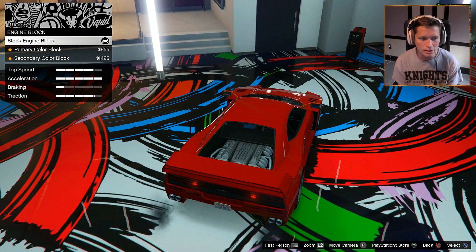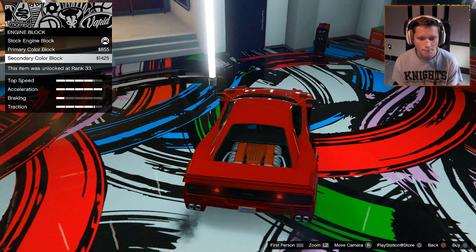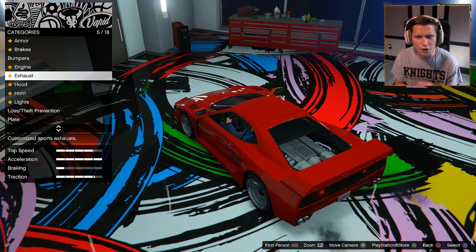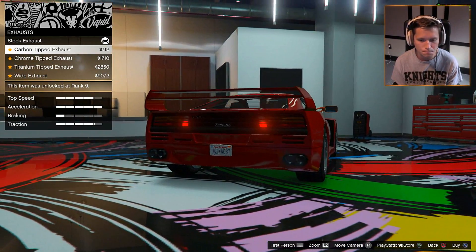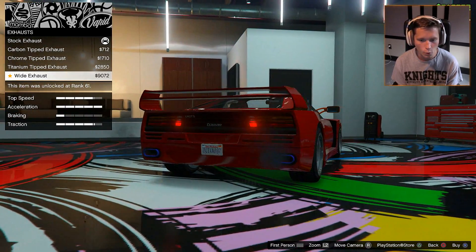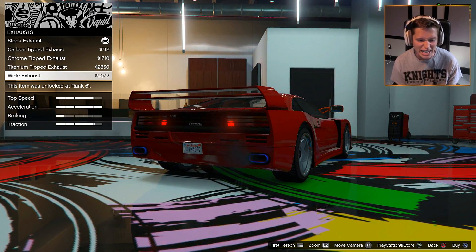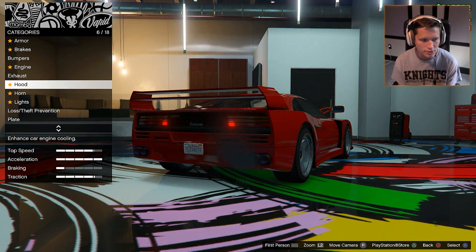We can actually paint the engine block, which is kind of cool. We'll figure out what color we're going to respray this thing first because we're definitely going to respray it — our last car was red, so I want to do something a little bit different. For exhausts, we're going to have carbon-tipped, chrome-tipped, titanium-tipped, or wides. The wides look interesting, but I kind of like the duals on each side, so we're going to go with the titanium-tipped duals.